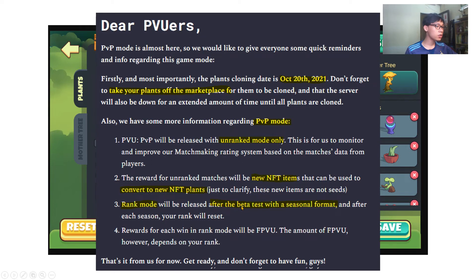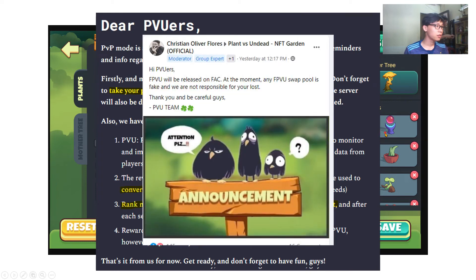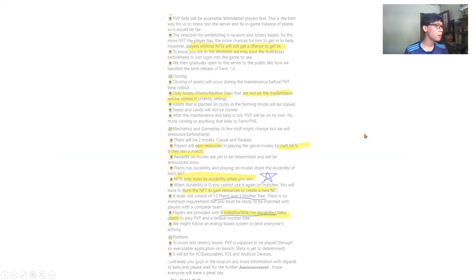After beta test, it will be with the seasonal format, so just take notice of that. We also have a new coin named FPVU. Furthermore, we have some information: FPVU admin, factory chain. At this time, we just don't have FPVU yet, so don't use it without a swap because it's fake.